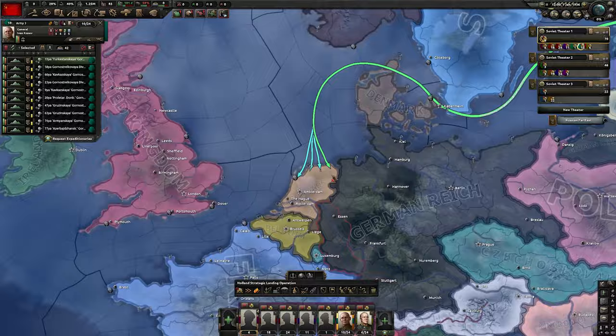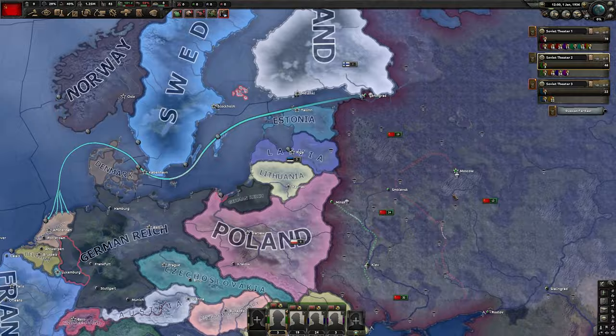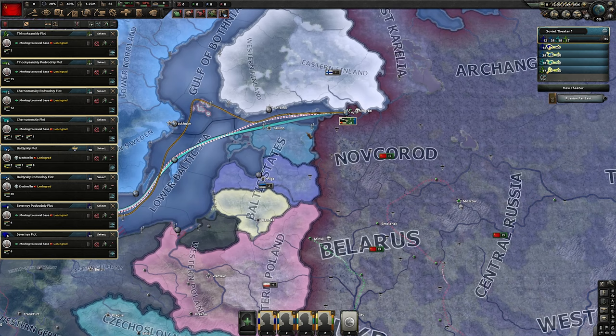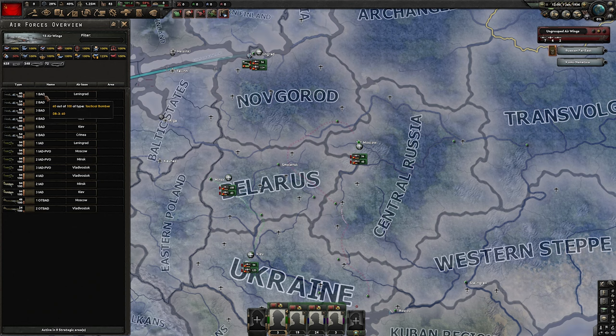That's how we plan the naval invasion of the Netherlands. In the second theater, I assign all the less upgraded divisions — they'll become defensive divisions later. Another full army of regular infantry. So that's the initial army split. The important thing is to plan the invasion of the Netherlands and train everyone. For the navy, I send them all to Leningrad and train them once there. For planes, I gather them all in Moscow and train them once there.